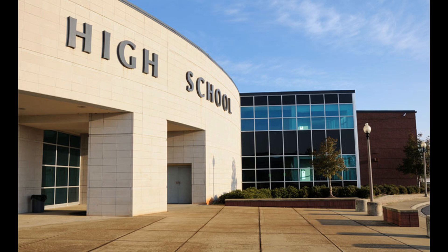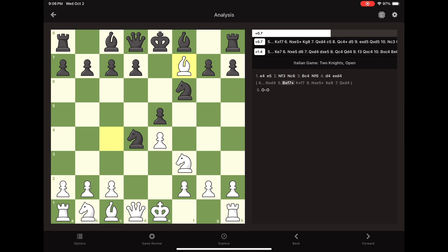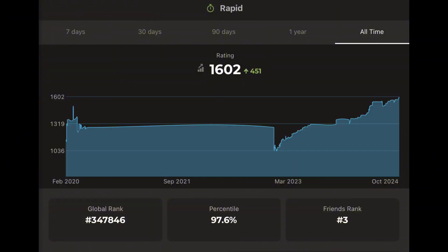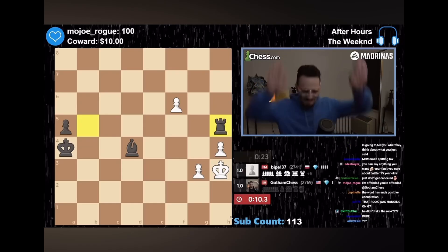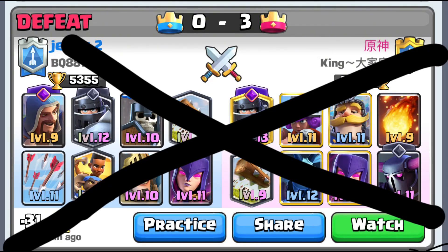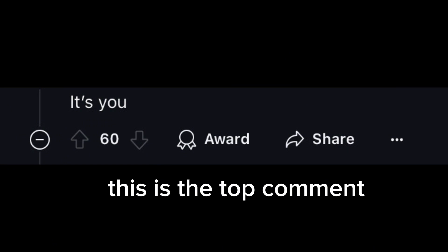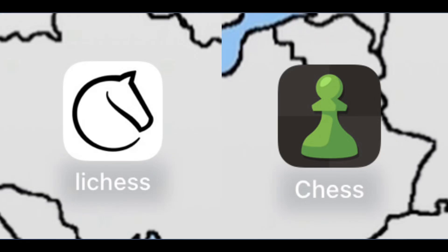Chess is also really good for your brain because instead of thinking 'is my opponent going to spam an overleveled Mega Knight at the bridge?', you can think 'how is my opponent going to respond to this check?' or 'how is he going to defend against my fork?' It's a lot better for your mental state and it might not make you want to destroy everything you love when you lose a match. Because in chess there's no 'oh, my opponent had level 15 pawns and I only had level 13' — it was a close match but I lost. Chess isn't like that because there's no actual way to pay to win, which is really good. There are multiple free ways to play, like on Chess.com or Lichess, which are all really good options.